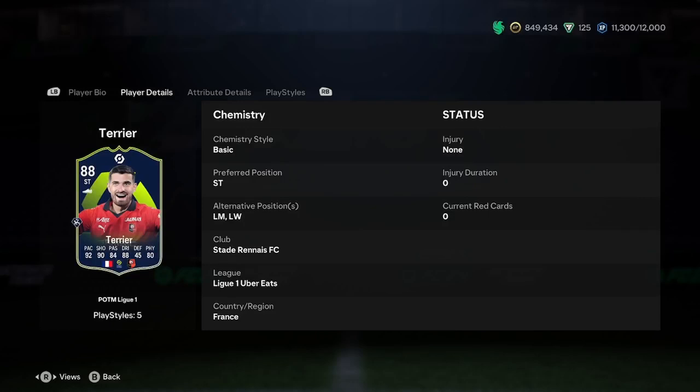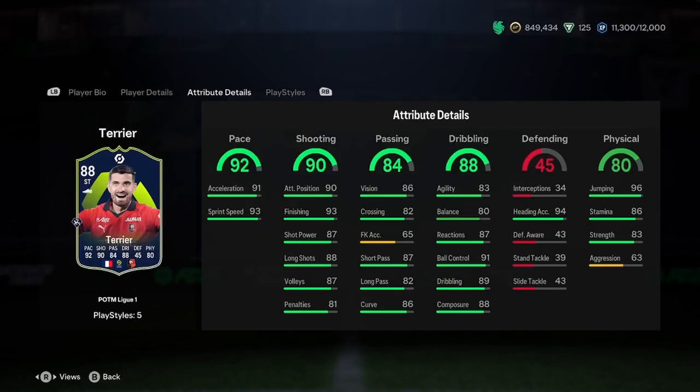In terms of linking him, it's not going to be too hard. He is France Ligue 1, so that is a good start. You've got the key nation for the league, so there are a lot of green links. If you don't know what a green link is, it's basically just two of his three requirements — France Ligue 1 or Stade Rennais Ligue 1. Let's have a look at his stats then.